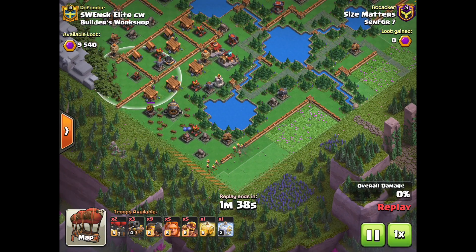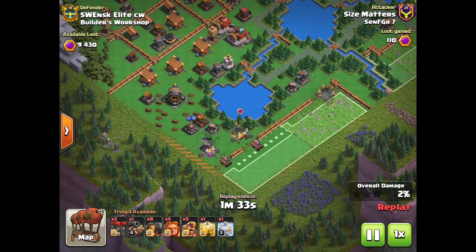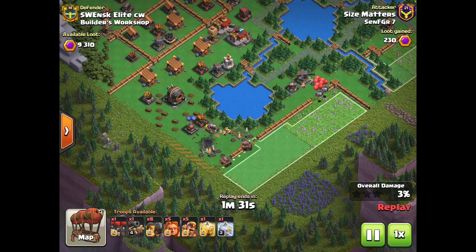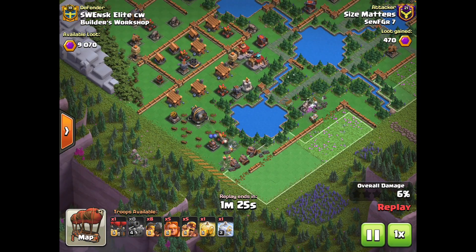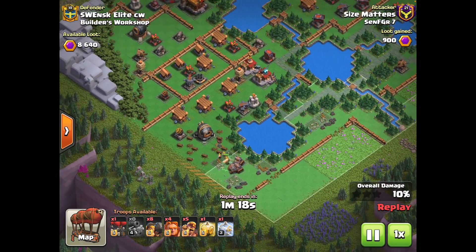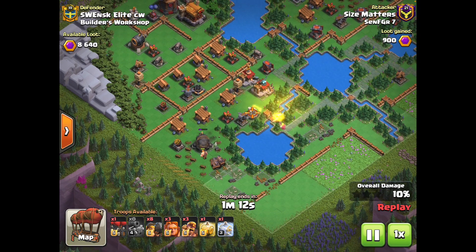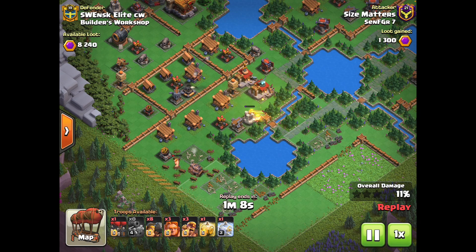We want to grab all these air defenses down here, so we're going to start off with some Rams to open up the walls down there. Those Ram Barbarians as well as the Raid Cart Barbarians are going to tank those first few defenses, so our Raid Carts can snipe those first few point defenses. As they push through, I'll start dropping our Giants one by one. You don't want to drop all your tanks at once — you don't want them all to get splashed down. They're only there to distract the defenses, so make sure you distract all you can so your Raid Carts are as healthy as possible.